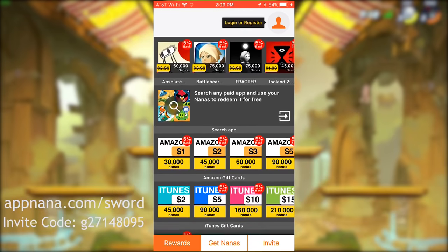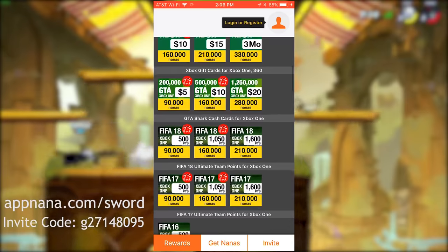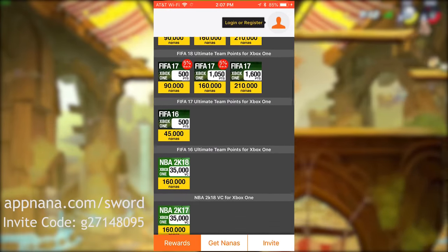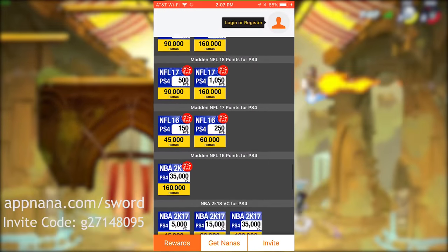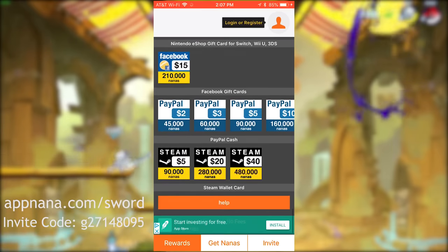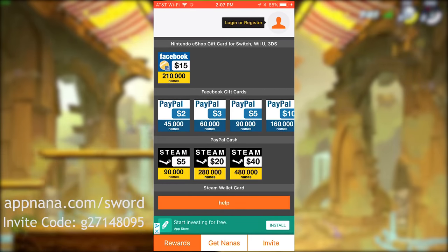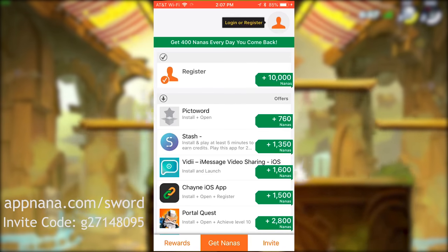Once you're registered, you can go ahead and look at all the rewards they're going to give you. They have so many rewards. You can get PlayStation cards, FIFA, NBA, 2K, League of Legends, Nintendo, Xbox, Facebook, even PayPal — which is basically real money — and, of course, Steam gift cards, which you can then use to get your Mammoth Coins.